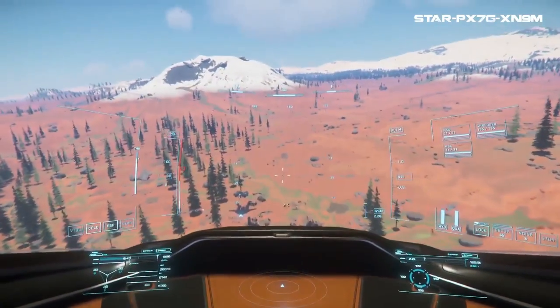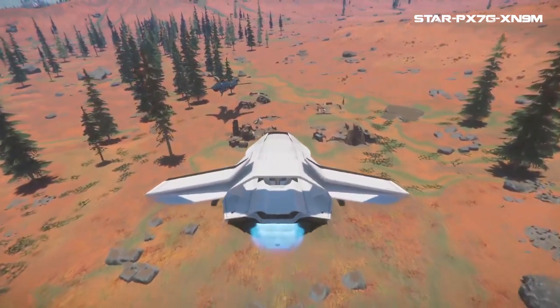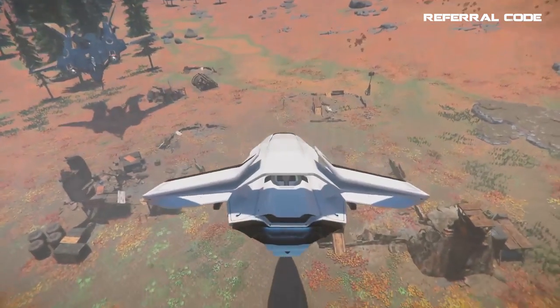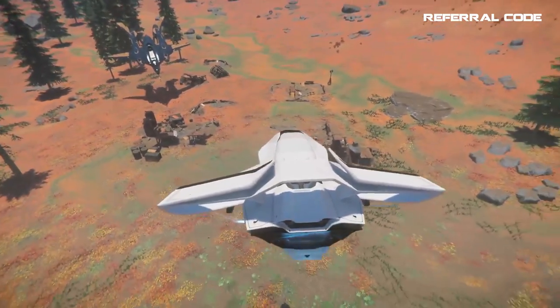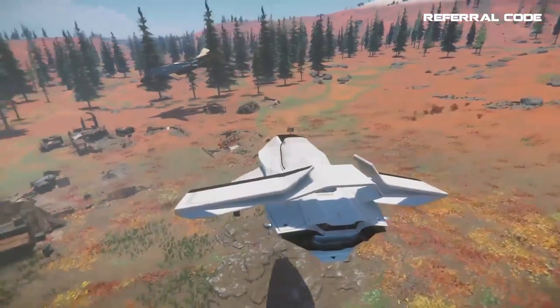These outposts are around Microtech in a few areas and are just little camps where NPCs spawn and walk around patrolling. Some NPCs are hidden inside structures or up in the guard tower, and some are just standing around doing nothing. I've seen as few as one or none, to as many as six or seven.